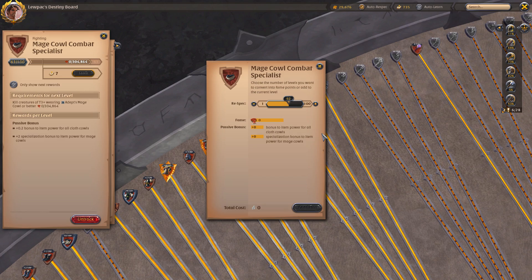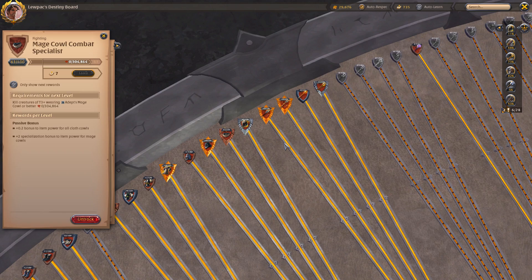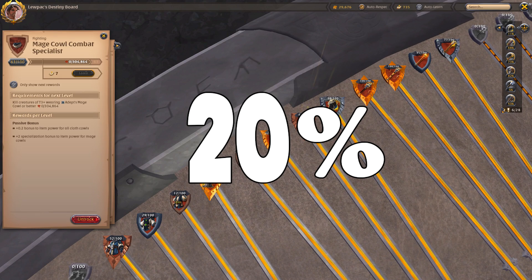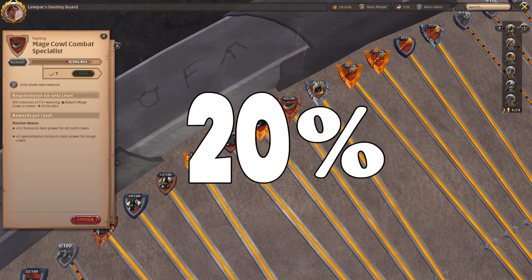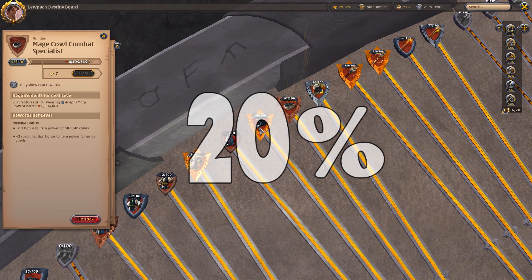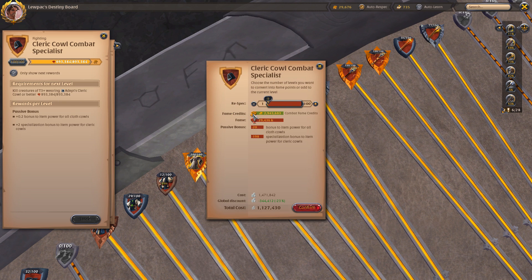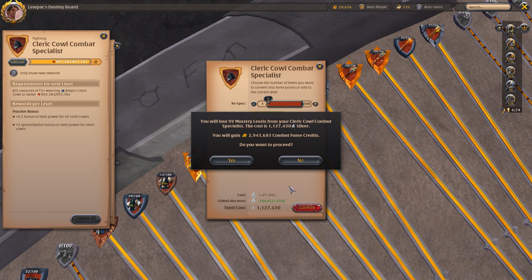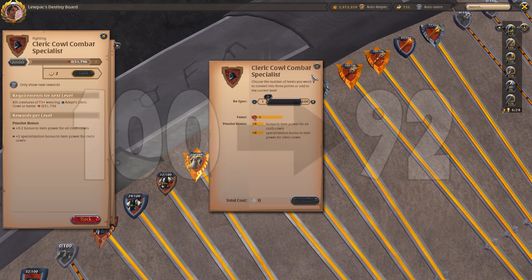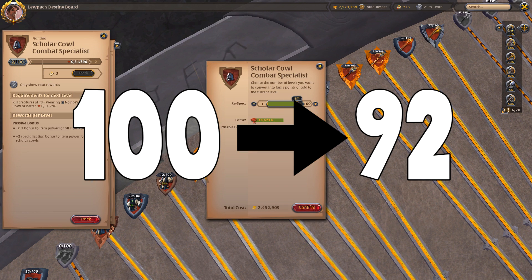You have to note that when you respec you lose 20% of the fame — it's not an infinite system. You can't just respec over and over to different things without losing fame each time, so make sure you want to do it. If you respec something — for example this cleric cowl was at 100 — it will give you the amount of fame credits to get a new item to a certain level.